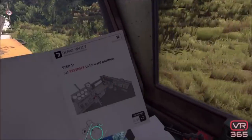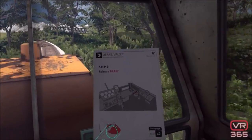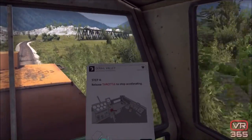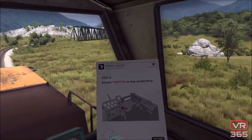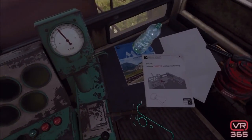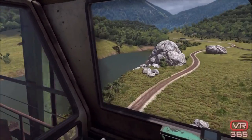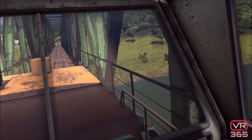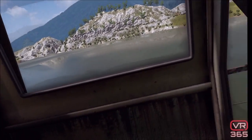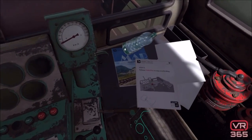We do have a quick guide here — I can open this up. It says: set reverser to forward position, release brake, gently push the throttle forward, release throttle to stop accelerating. Let's see if we can stop accelerating. All right, we've slowed down considerably. We're going over this bridge — the river below looks pretty good — and we have come to a complete stop. The scenery is very attractive. Let's go ahead and move forward now.